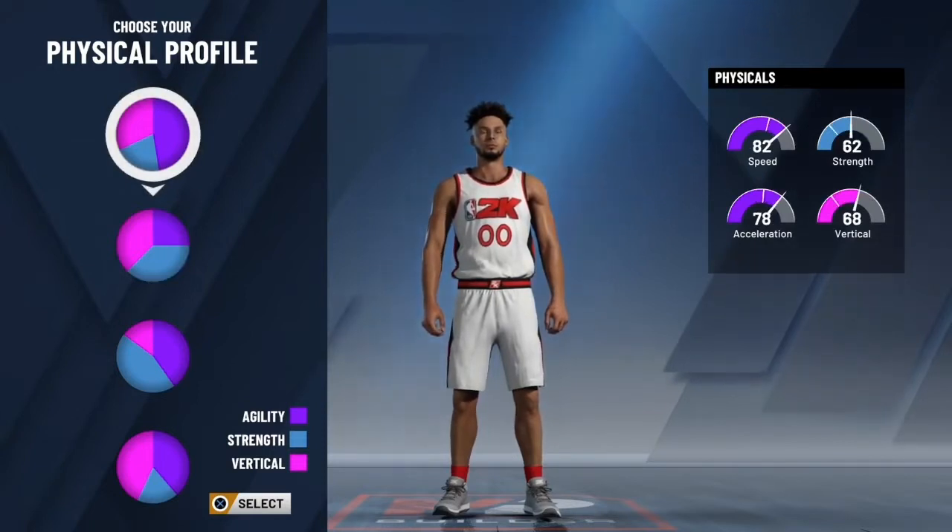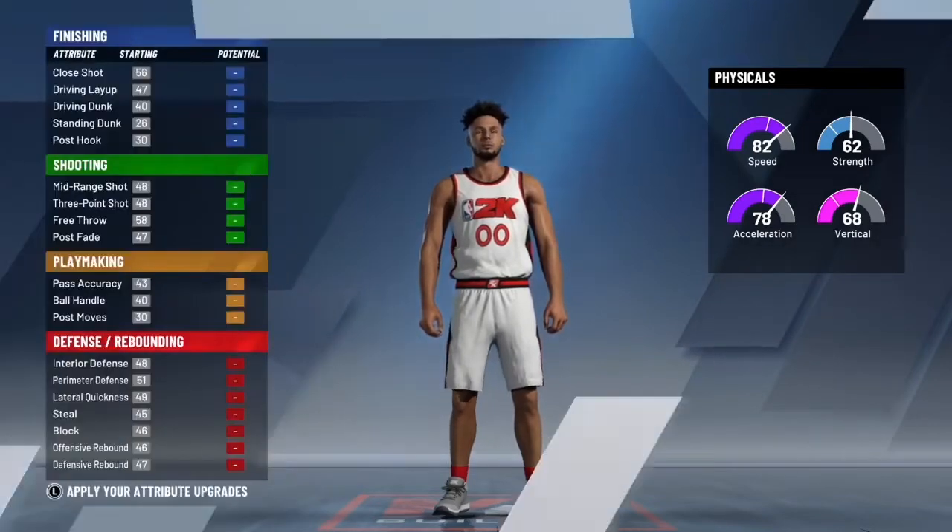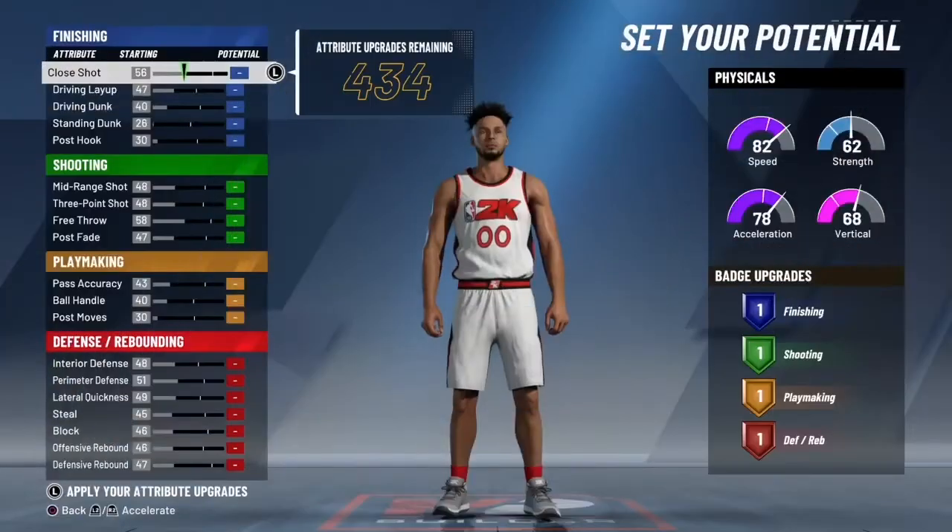Once you do the Gatorade boost and everything maxes out at 99, you'll have almost an 89 or 90 speed. So 82 plus 4 is 86, plus 5 is about 92. This is gonna be a really good build — a 92 speed 6'9" small 4. That's really amazing.